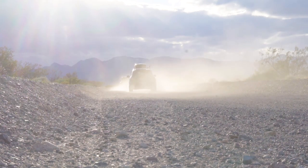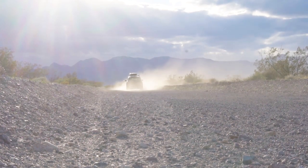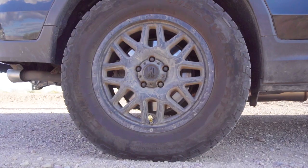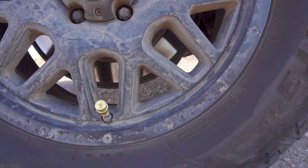On the way in, you'll be going over corrugations which can be rough on your suspension components. You've got two options: air down the tires and take it slow, or fly by to stay on top of this washboard.